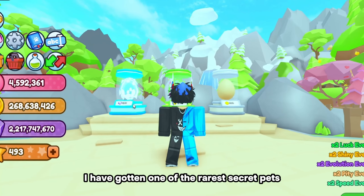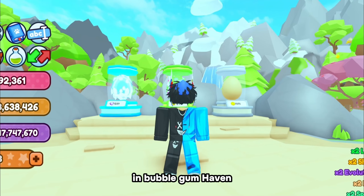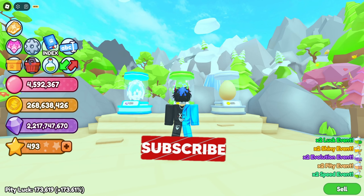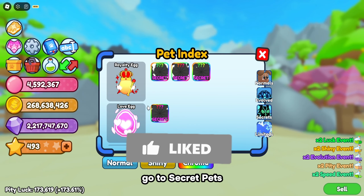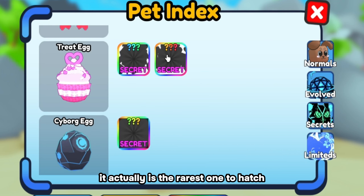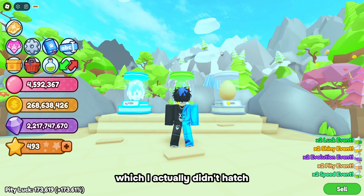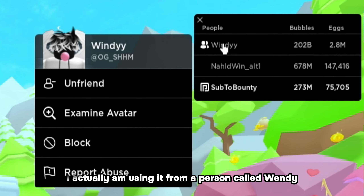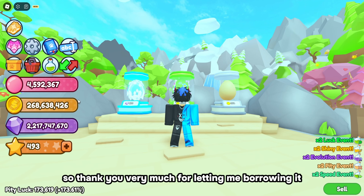I have gotten one of the rarest secret pets in Bubblegum Heaven - the Demonic Lover. If you go to the index, go to secret pets, and scroll down where the treat egg is, it's actually the rarest one to hatch. I didn't hatch it myself - I'm borrowing it from a person called Windy, so thank you very much for letting me borrow it.